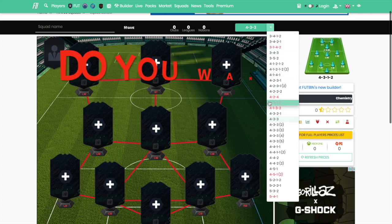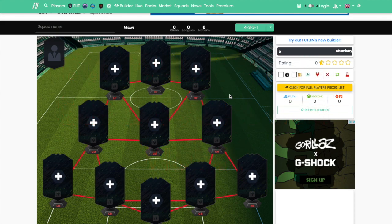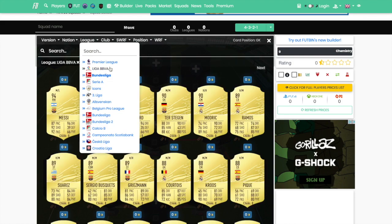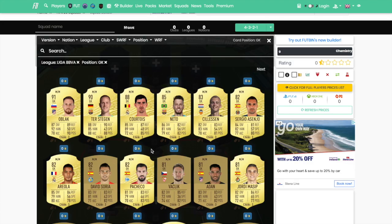As you can see on the screen, we are going to be going in a 4-3-2-1 formation today — a different formation to the ones we've used in previous squad builder videos. Starting off in goal, if we go with La Liga, for goalkeeper I have chosen Areola. But looking at it now, he could be a little bit expensive. Obviously Courtois is the main keeper for Real Madrid and will probably be the go-to keeper in La Liga. We've also got Oblak and Ter Stegen.